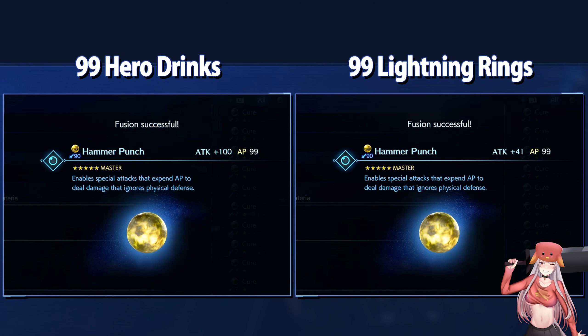we have to perform materia fusion multiple times to max it out, because when using lower level items you may need 5 or 10 of them just to increase 1 stat point.